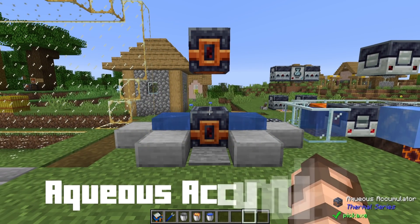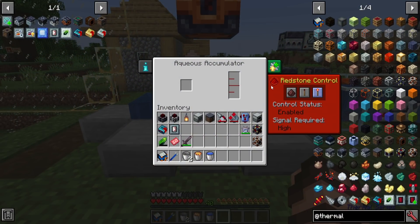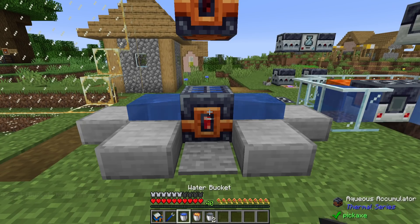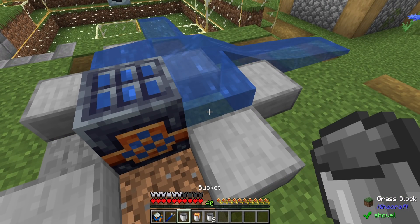Next let's talk about the aqueous accumulator. Essentially it will take water on either side of the block and create it infinitely. It has the regular augmentation slots and redstone controls. If I turn this to ignore redstone it will automatically start running, filling up with four buckets of water just like that. I can put a bucket in here and it will instantly fill it, or I can take a bucket out in world by clicking on it with an empty bucket — it will instantly replenish. It works by having a water source on at least two of the sides; putting water on the top or bottom will not work.